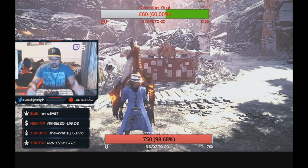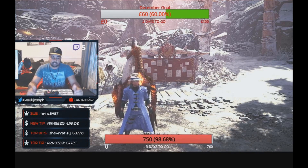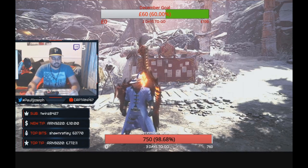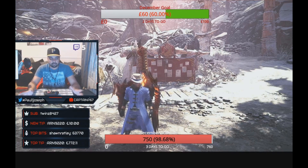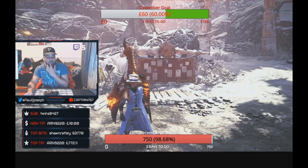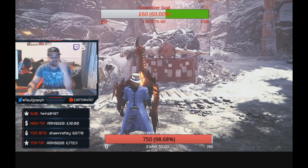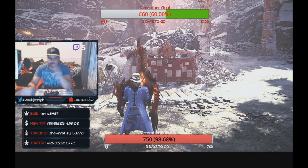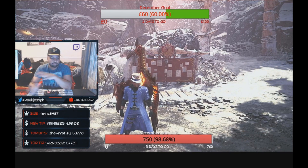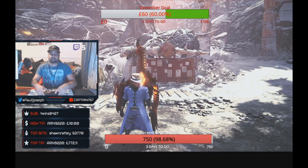I've got the bow and hammer left to do. I've already done the bow but not released it on YouTube yet — I'm doing a bit more testing to make it very optimal. I don't want to copy other Safi builds that have already been released. After the hammer I think it's just the hunting horn left. I've literally covered every blast weapon in the game with Safi.